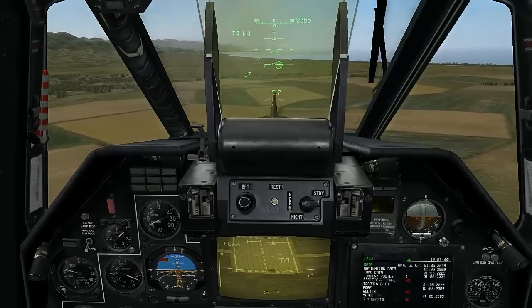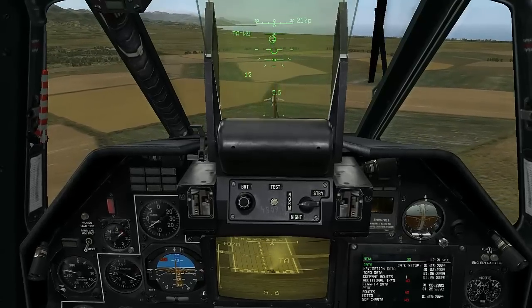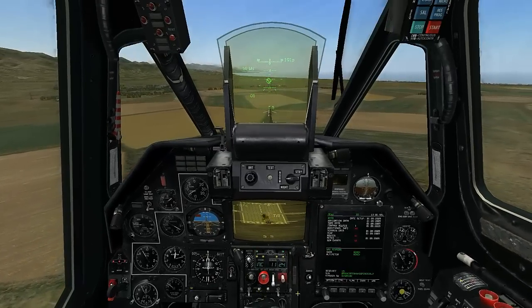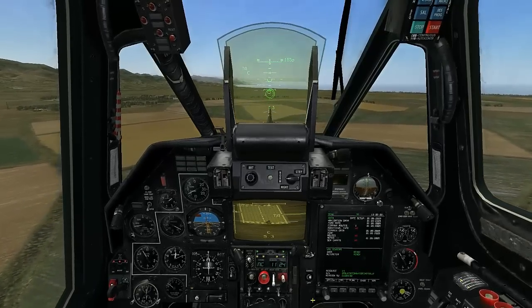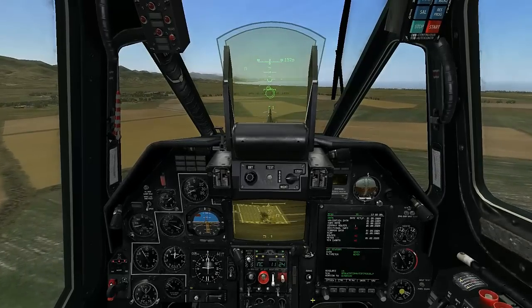Release the missile by holding Weapons Release. On the left, you can see a countdown — it indicates time to impact plus 6 seconds. You can also fire the missiles in pairs by changing your burst settings on the Weapons Control Panel.